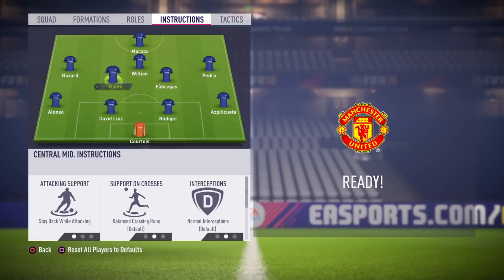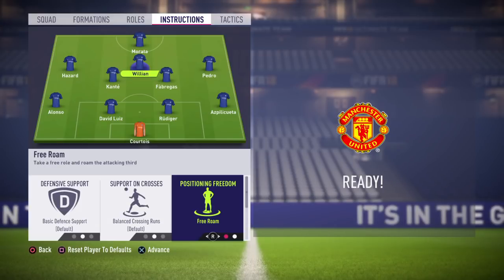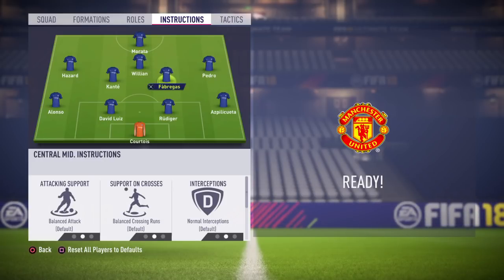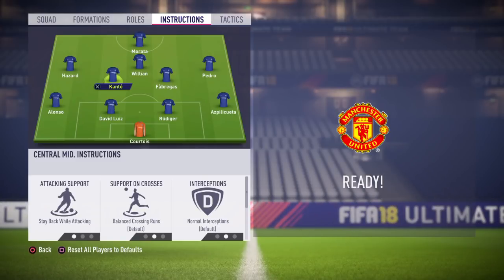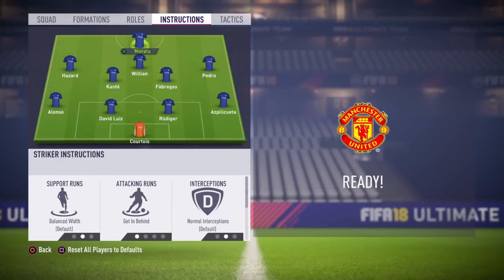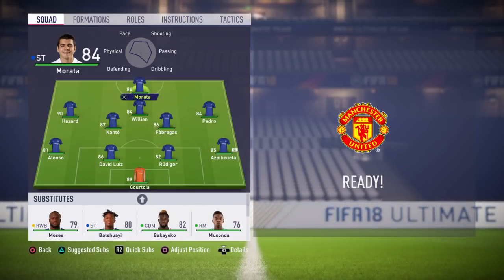Willian gets 'free roam' — he can go wherever he sees space, and he's fast enough to exploit it. But because Hazard, Willian, Morata, Pedro, and sometimes Fàbregas are all pushing forward, you need Kanté to stay back while attacking. If you lose the ball, only David Luiz, Rüdiger, and Azpilicueta are back — that's not enough. Kanté is excellent defensively, so keeping him back provides the necessary cover.